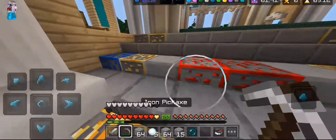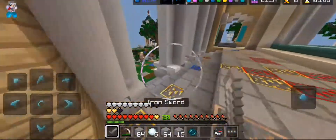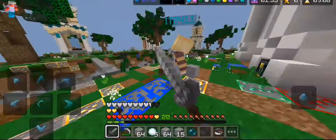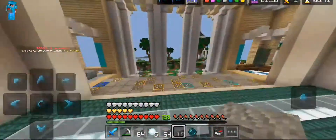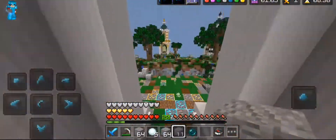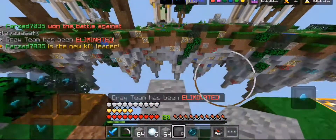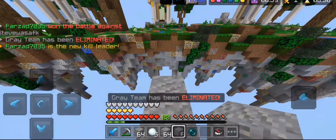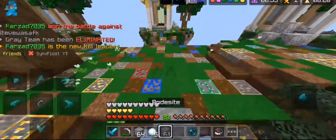Getting some loot is easy because if someone is near you, you can kill them easily. After looting some diamonds, you have to kill everybody on the other islands. Be smart — don't be too aggressive. Just take a deep breath and spam click them.